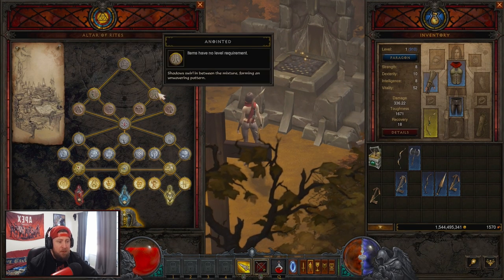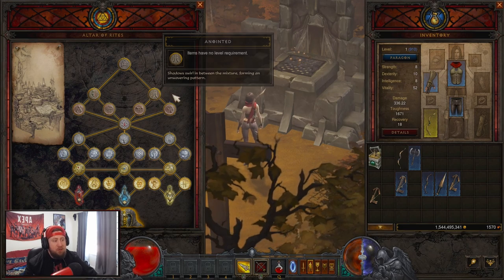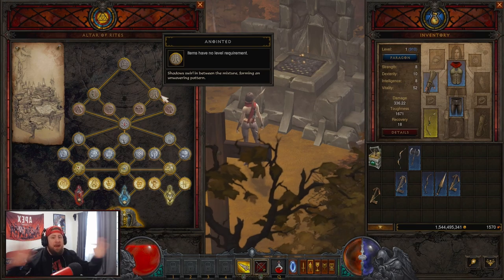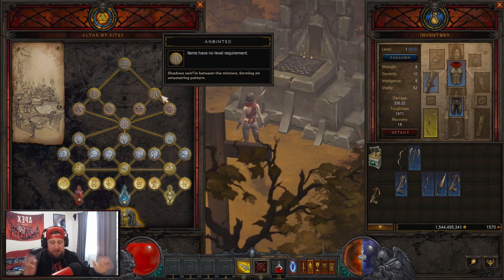At the Altar, unlock the 'Anointed' node — not the Mirror path. Anointed is the one where your weapons have a level requirement of one. This is huge.